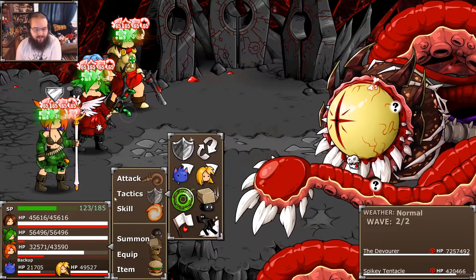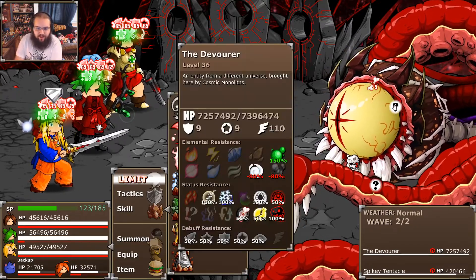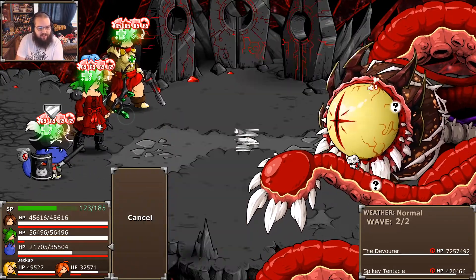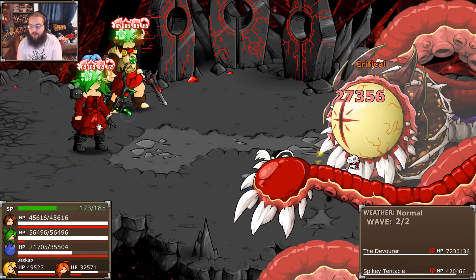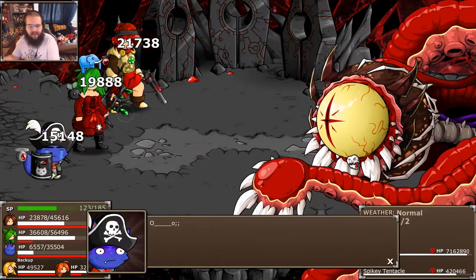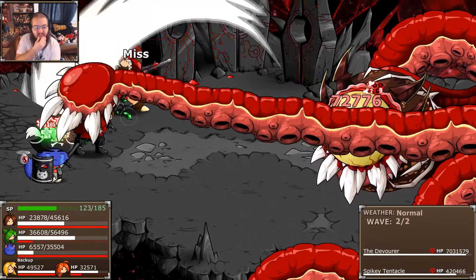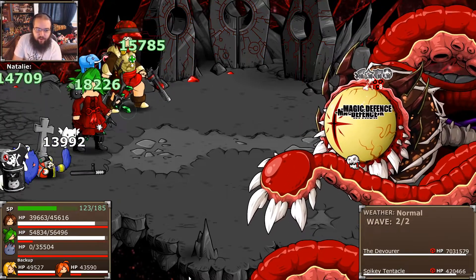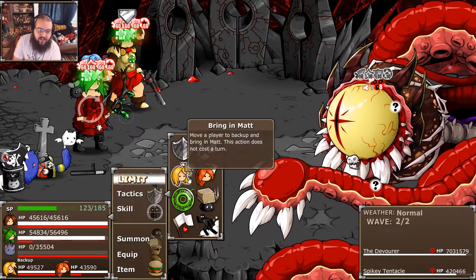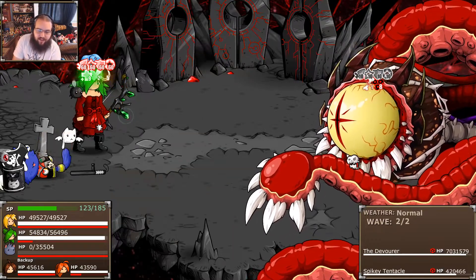I kind of see the Devourer as the ultimate version of the Beholder. You may have noticed the Beholder is not in this game — this is one of the only games in the series where it doesn't make an actual appearance. He's kind of in the game through the Beholding Staff, but. How I see it is that the Beholders in previous games were some version of him that he sent into each simulation to keep an eye on things, which is why he wasn't in this game — he's actually trying to come into the world himself this time.